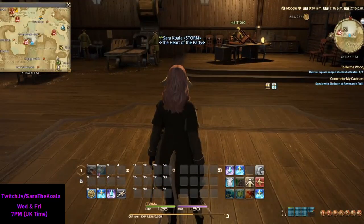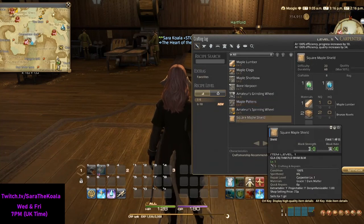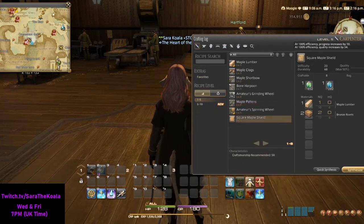First thing, we need to know exactly how to make the Maple Shield. Let's open up our craft log and have a look. To make the shield, we need 1 Maple Lumber and 2 Bronze Rivets.